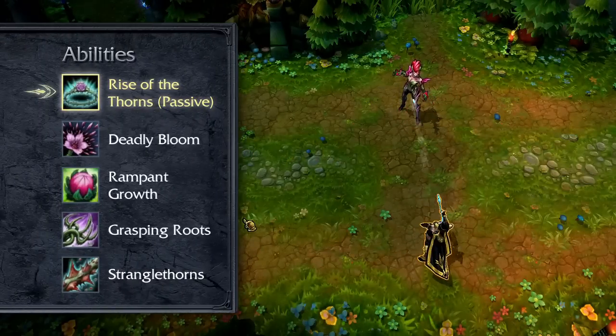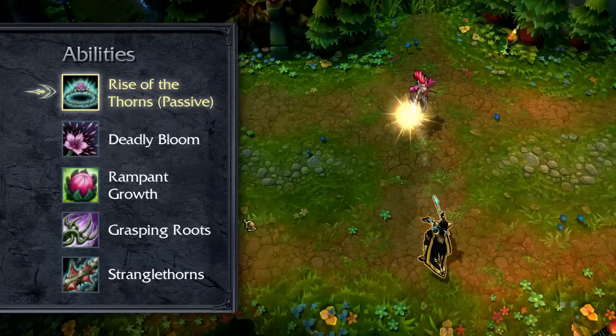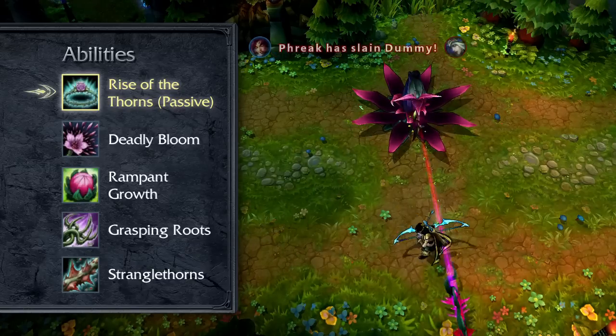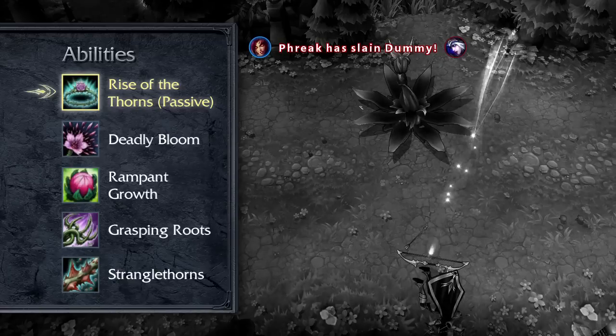Zyra's passive is Rise of the Thorns. Upon death, Zyra is frozen in place, and after a brief delay can press any of her ability buttons to fire a line nuke that damages all enemies it hits.